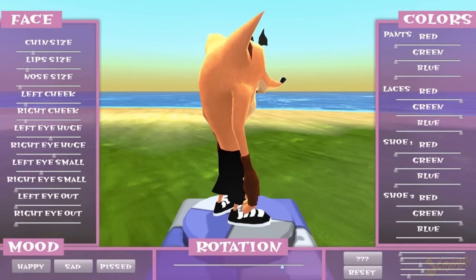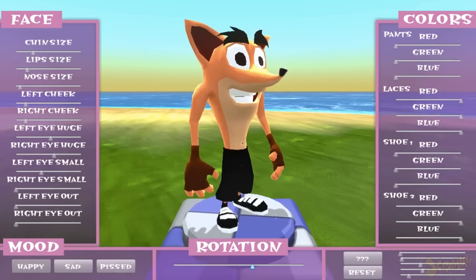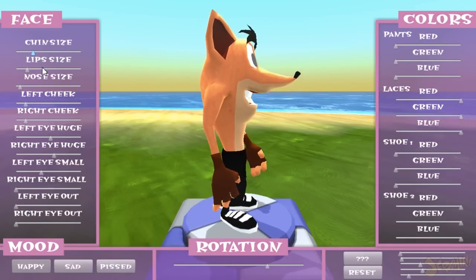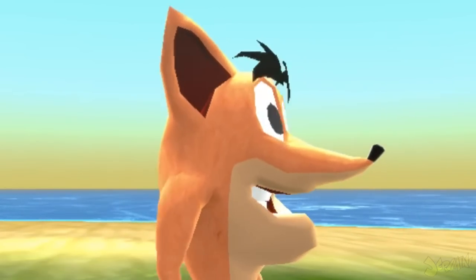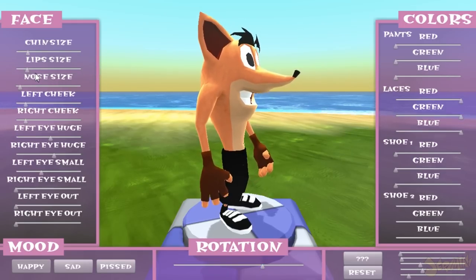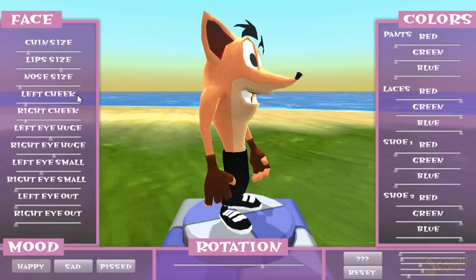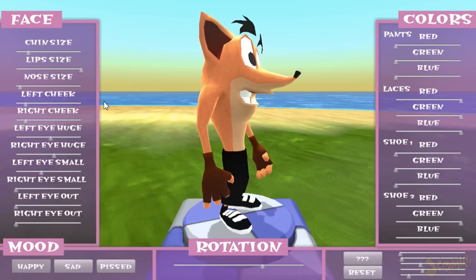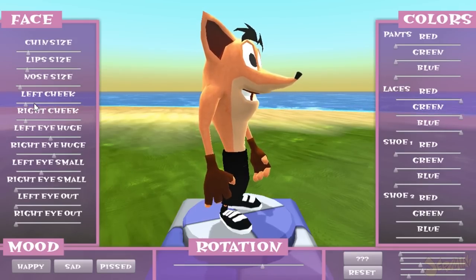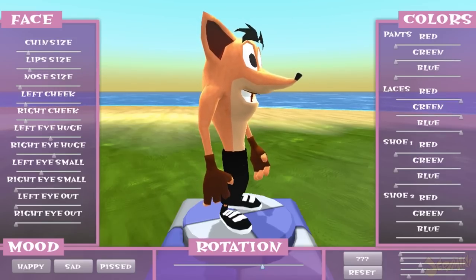This is his chin size. I didn't really increase this too much because I didn't want him looking like he had the crimson chin or like his jaw was swollen from an uppercut. His lip size you can also mess with — the bottom lip doesn't change much, but the top lip is very noticeable depending on your angle. I just wanted it right there and didn't really want to mess with it.